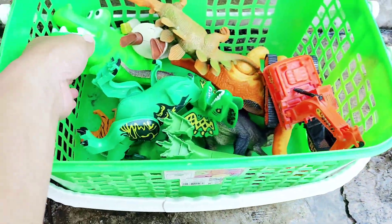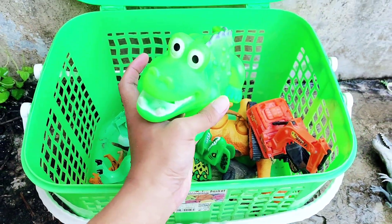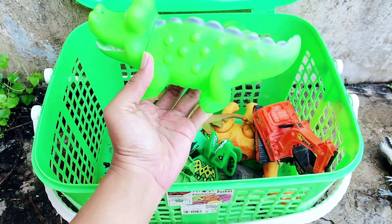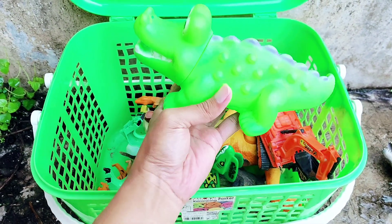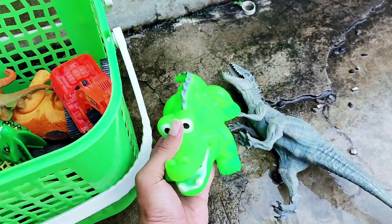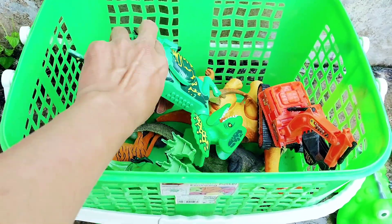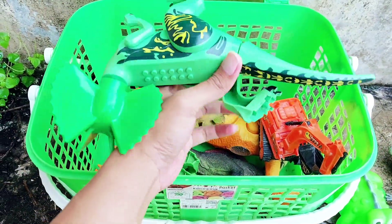All right, the second one — there is a green crocodile! Oh, this is very cute. The green crocodile, the dominant color is green. It has black and white eyes. All right friends, the third one — whoa, there is...